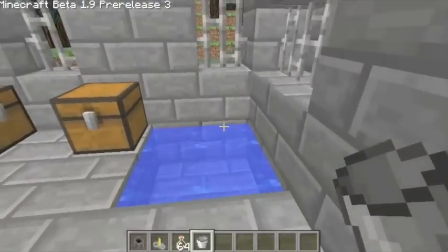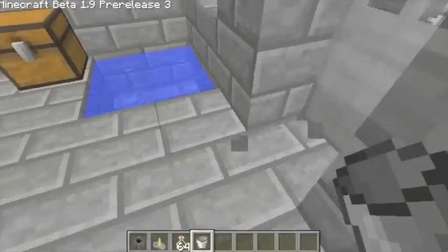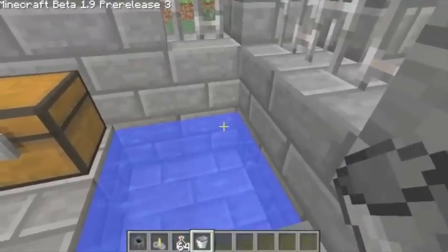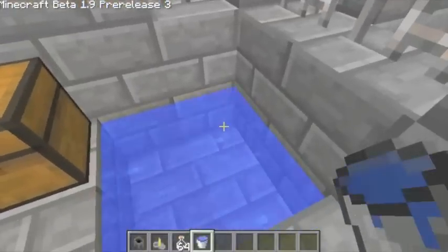So what you've got to do is, I've built myself an infinite water supply here. That's just done by placing two water buckets — one there and one there — gives you an infinite supply, so I'll just pick up one.